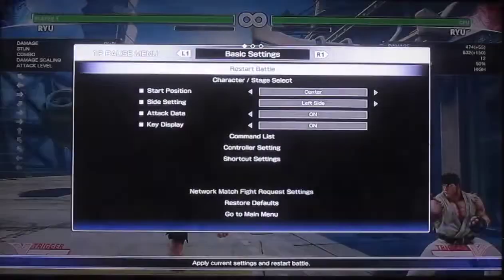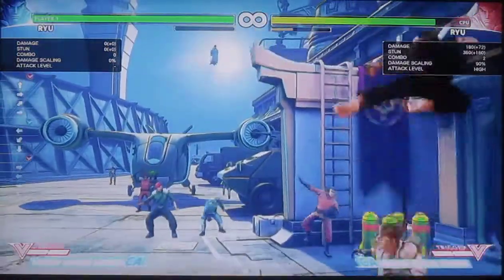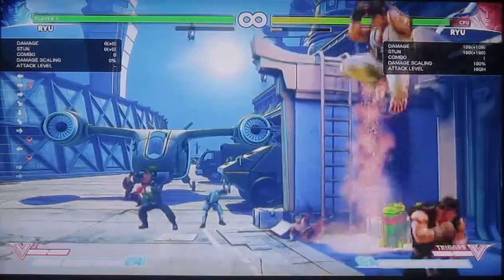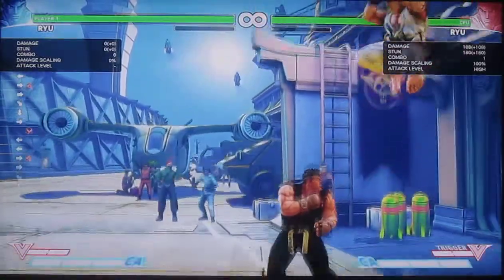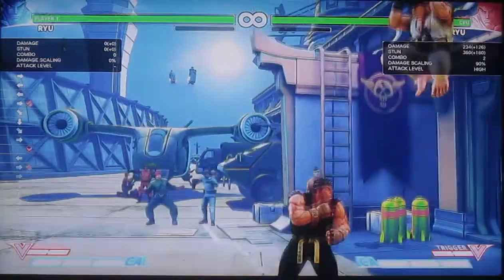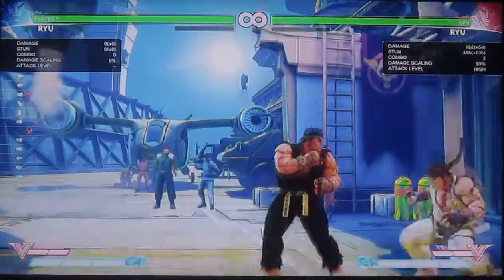If you get the Crush Counter on someone who's jumping, you can do a Hurricane Kick — or a Hard Short, Hard TP. To get the most damage, you want to hit them as low as possible. That did a lot of damage on the ground, but if you hit them a little bit too high, that deals 162 instead of 200-something. So that's a huge difference.